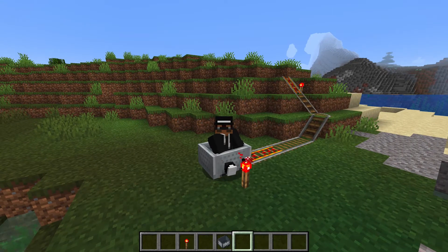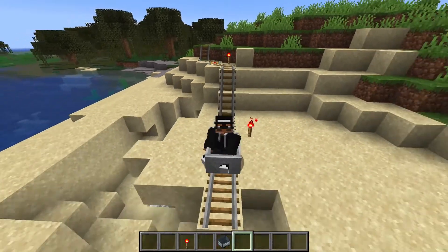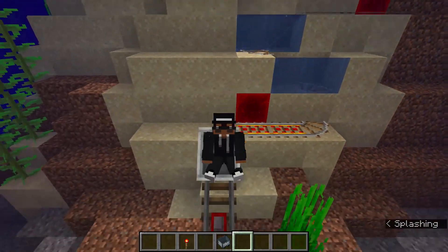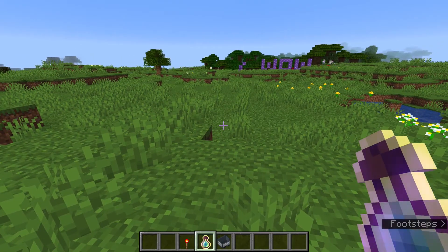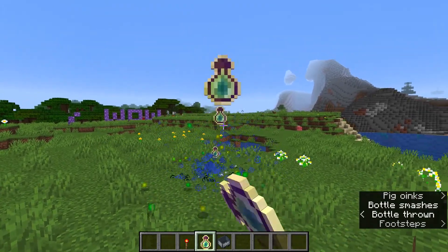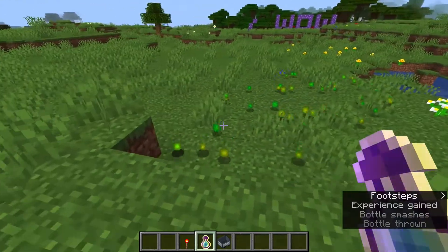Minecarts and rails of any kind can now work underwater - they won't be destroyed when they get soaked. So go ahead and add an underwater roller coaster to your amusement park. Experience orbs can now sometimes merge when in large quantities to improve game performance. This will limit the amount of orbs floating around your world, but won't change the actual amount. I've been throwing bottles of enchanting for like five minutes and the change was so solid I barely noticed. But hey, I didn't lag, so I'm okay with that.